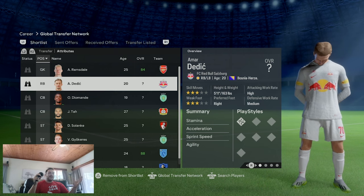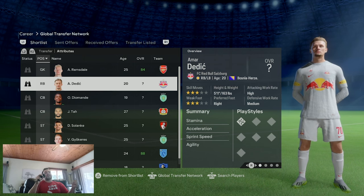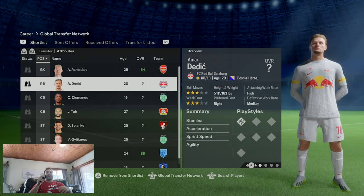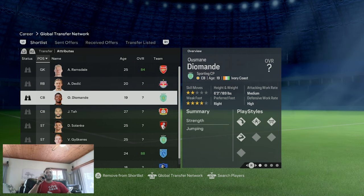Amar Dedic from Salzburg - only 20 years old, which fits Chelsea's transfer scheme of signing players under 25. He can play on the right or the left, fitting with what Pochettino is looking for. If the rumor about Gusto leaving is true, Dedic could fill that role. For centre backs, Dani Solet and Jonathan Tah are both having really good seasons. Tah is slightly older at 27, six foot five, with a four-star weak foot so he can play left or right, and he's been linked with Chelsea.